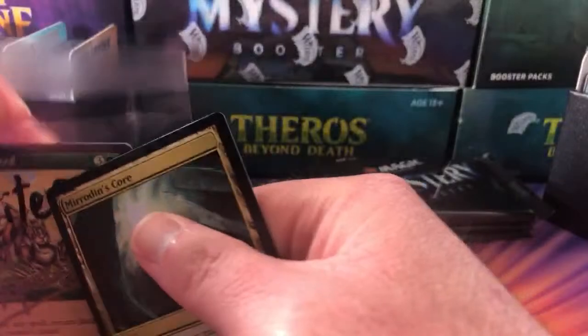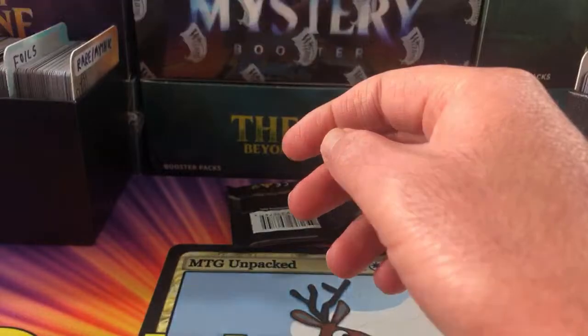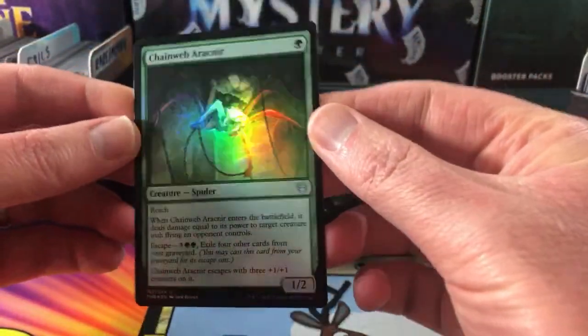We'll pop that in there. It's still early in the month so there's a lot of pack openings to come — stay tuned. That is the first patron. Next up we have Rin Stark — thank you for being a patron, and thank you too to White Sox 46. So Rin gets a Chain Web Arachnia. Look at this! All right, so there we go, Rin.